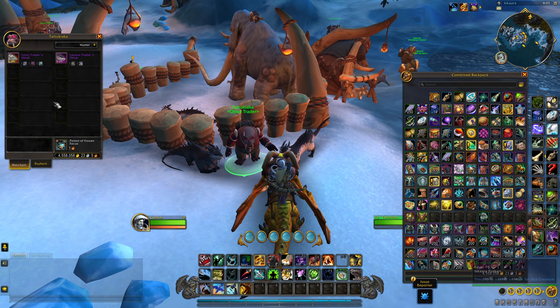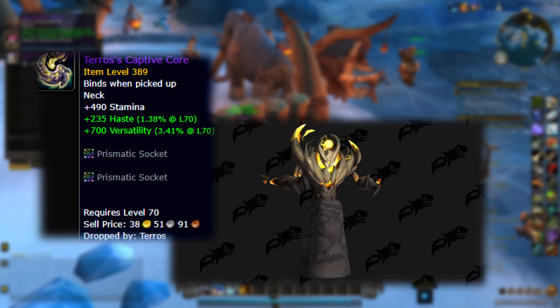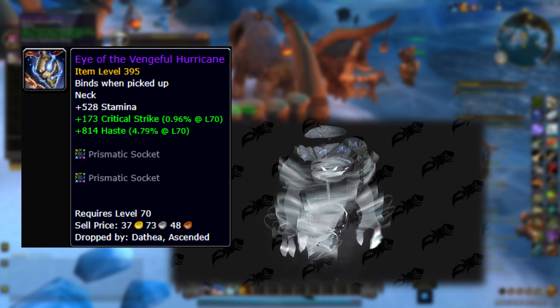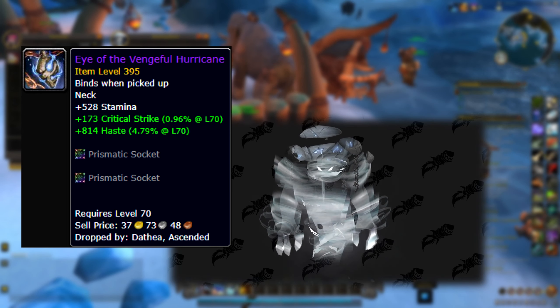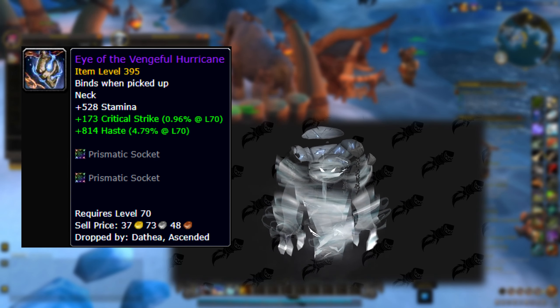Now for the Iskara Traders Atuk, one of the items needed is Terros's Captive Core which drops off Terros, the second boss, and the Eye of the Vengeful Hurricane drops off Dathea Ascended, which is the fifth boss in the Vault of the Incarnate.